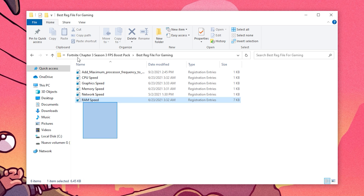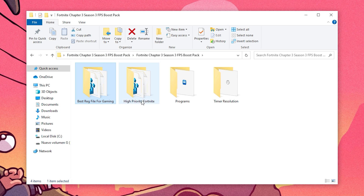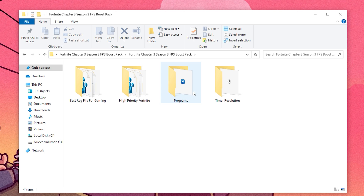Once you have your restore point, go to the best registry files for gaming and activate all of them one by one. Then go to the high priority Fortnite folder. There are two options: default and high. If you have a low or medium-end PC, use the high priority. If you have a high-end PC, use the default. The high priority forces your PC to run Fortnite at maximum performance. In my case I'll use the default since I don't need to change it.